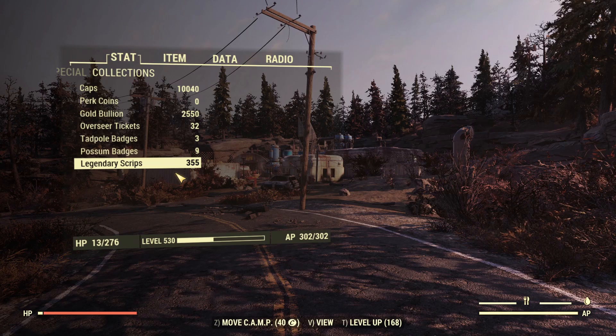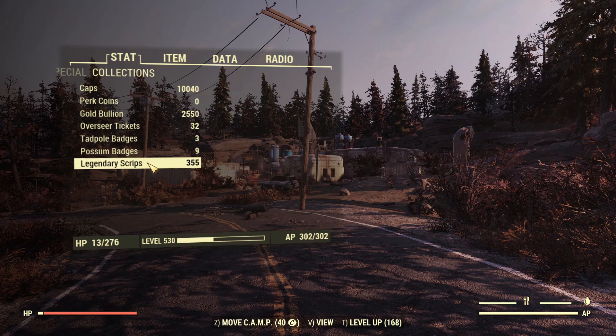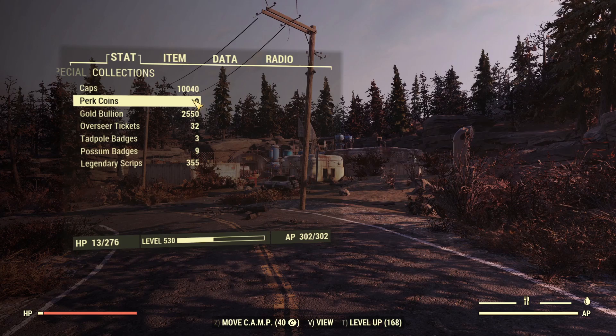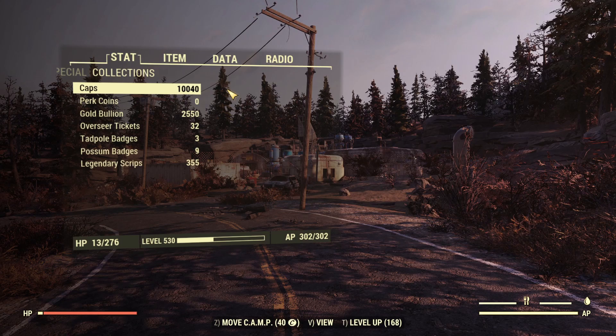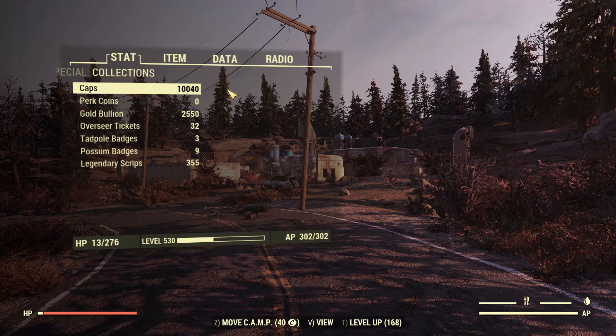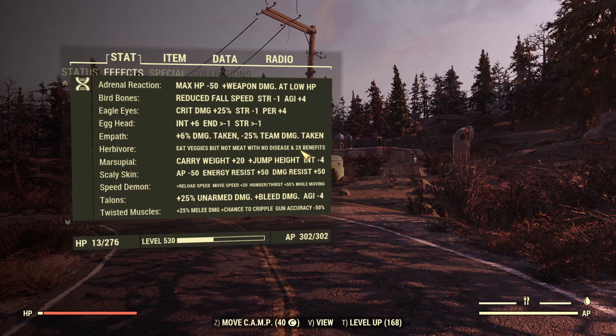Let's take a look at my Pip-Boy stats and collections. I can see my possum badges, tadpole badges, overseas tickets, legendary scripts, gold bullion, caps, everything. Even perk coins that aren't even a thing yet show zero because we cannot scrap perk cards to get perk coins yet. It's working for me — let me know if it's working for you. Thank you Bethesda, thumbs up for that, and this time I'm not joking. I really like this change. Finally I can see what I have and what I need.